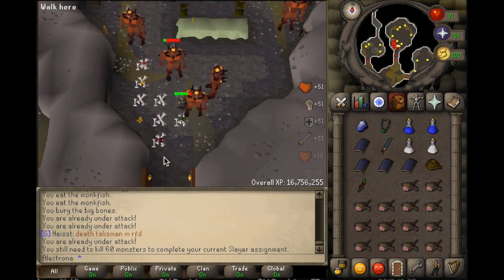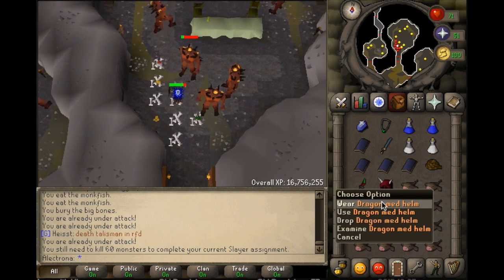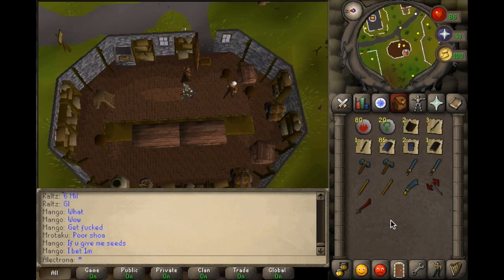What's going on guys, I'm your host Aloktrona RS here with episode 5. After a ton of fire giant kills for my slayer task, I finally got a dragon med helm drop. I have some extra stuff lying around my bank so I'm going to be selling all the noted items to the general store.